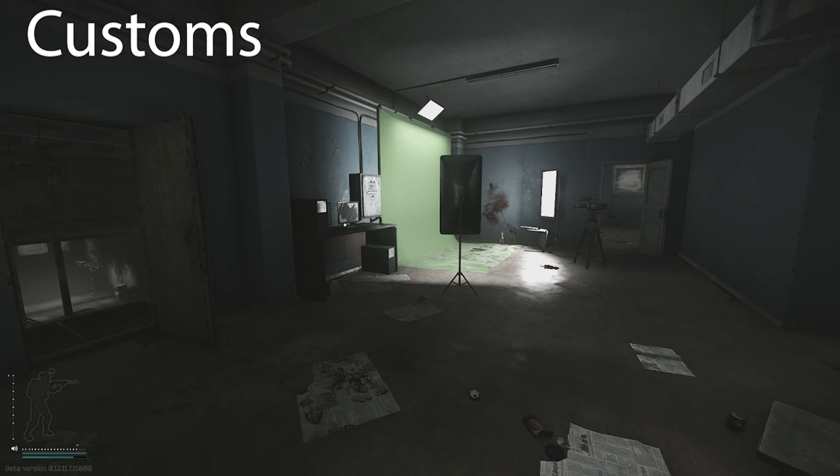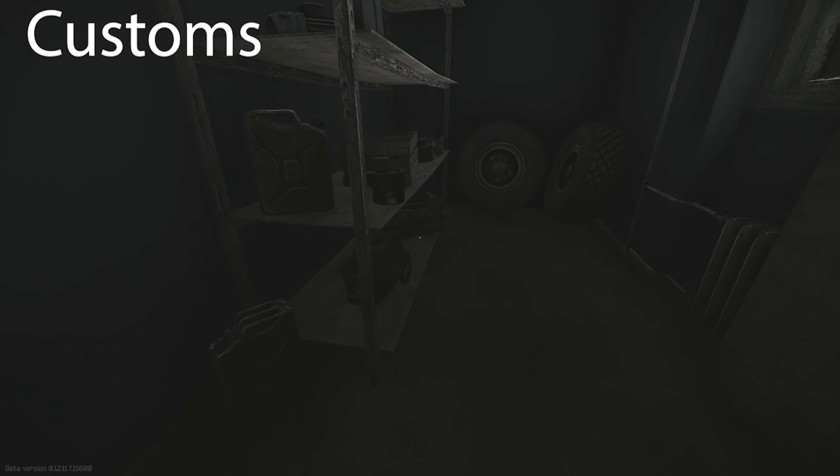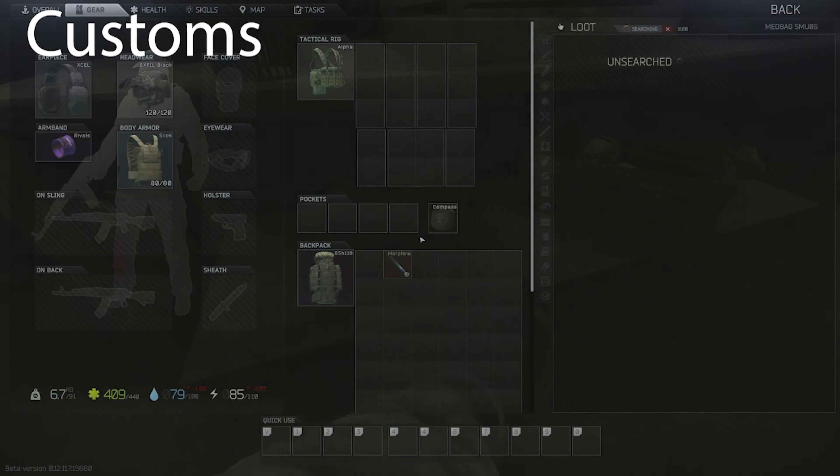The final one for Customs is on the second floor of the room with the green screen inside of what we call the Building Repair. Go in that building, up the metal stairs to the side that has the green screen, and into the back room with all the tools. There's actually a medical bag in the back of that room on the bottom shelf.